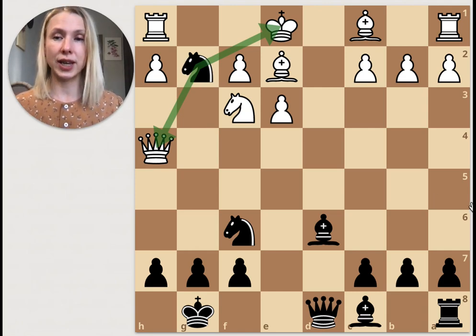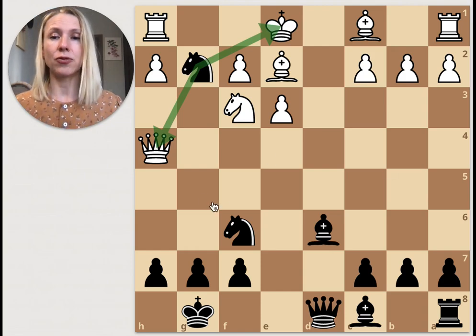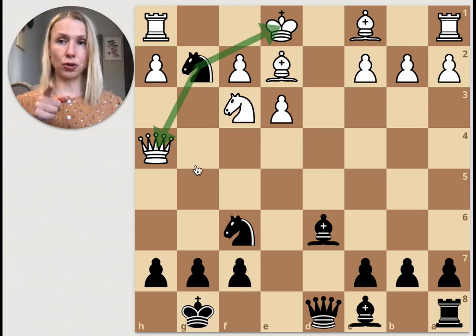But unfortunately black just takes the knight, because it was the only defender of the g2 square — and it's a fork! The queen is lost again because it was moved too early into the game and was always in trouble. Don't make this mistake.